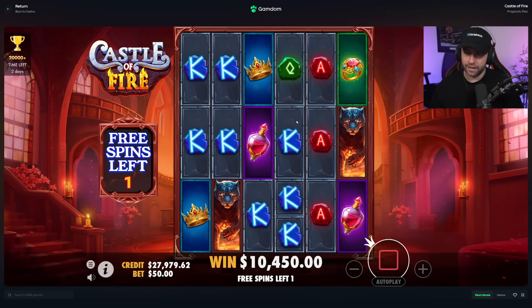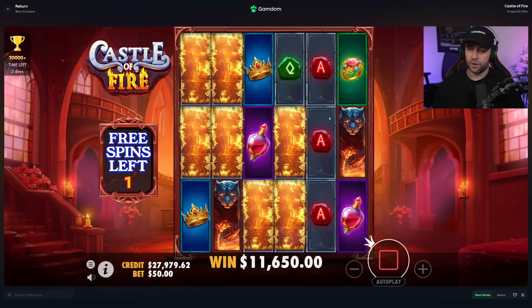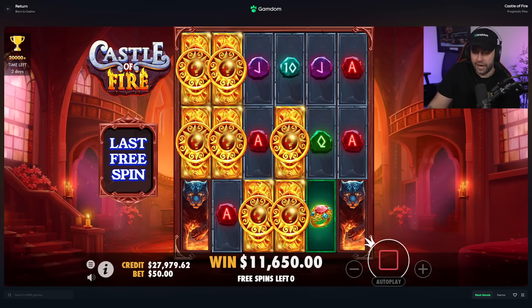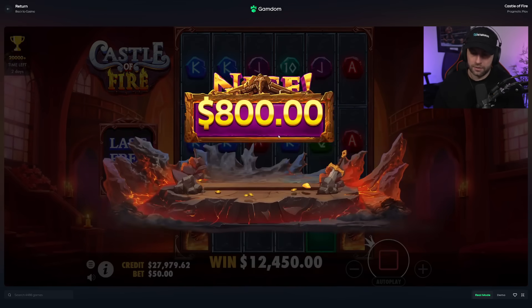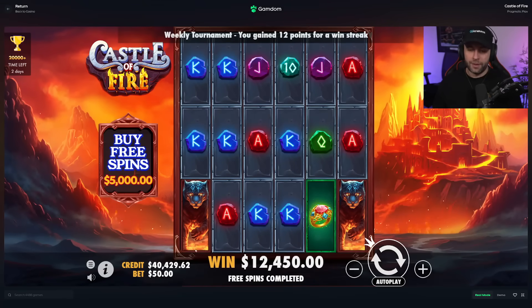We can get three symbols per reel — that makes a big difference because each reel multiplies the others for the ways. Her — crowns not bad, two times two. Another good win, another good one — over 200x so far and we're not even done yet. Aces or tiger would have been best there but didn't go all the way. Tiger — kings again, not bad at all, that actually brings us back up.